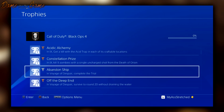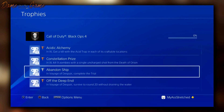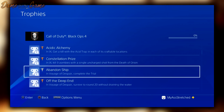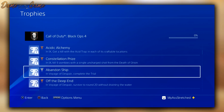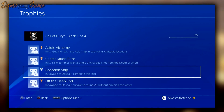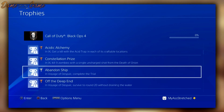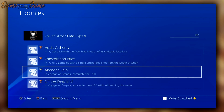The next one is for Voyage of Despair, called 'Abandoned Ship' — complete the trial. I'm not sure if there will be more trials, but this suggests there's going to be one main trial in Voyage of Despair. Next is survive to round 20 without draining the water, which suggests there's going to be water in or near the spawn area of the map that we can only access underwater. Other achievements confirm underwater sections of the map.